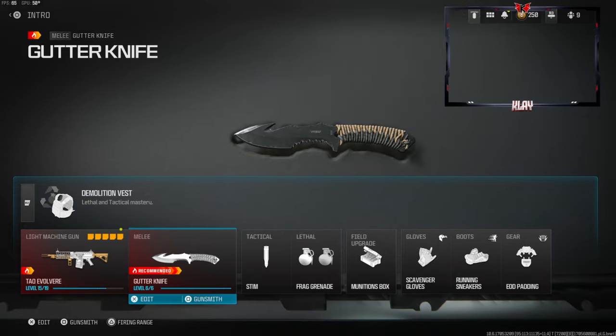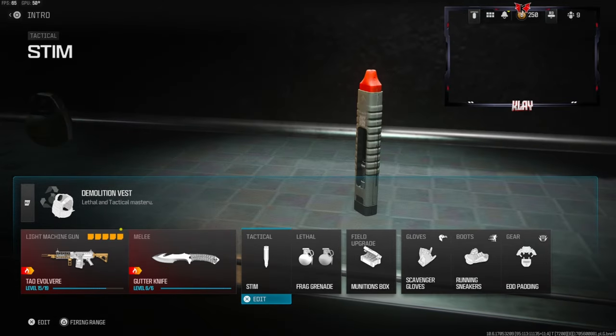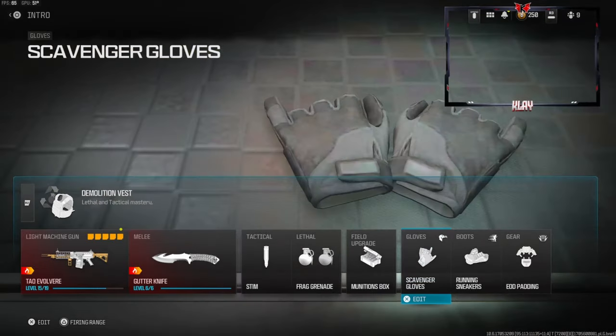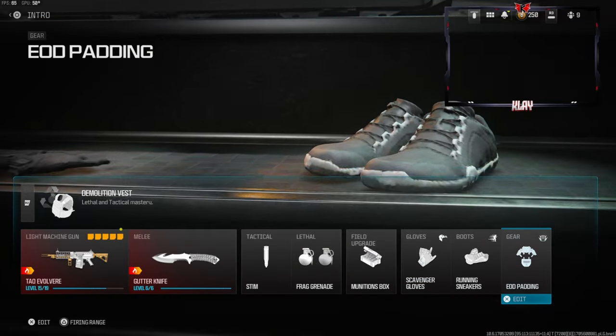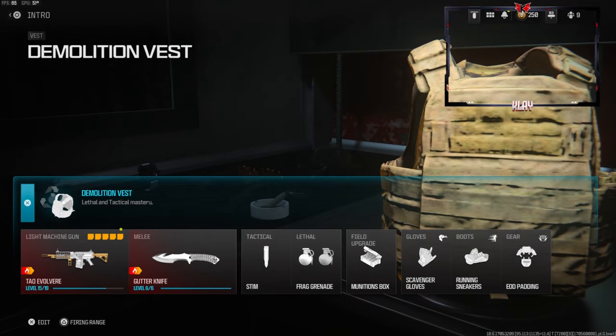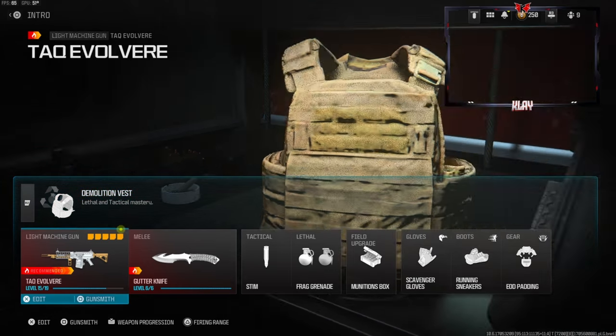Over on the secondary we're going with the knife. Tactical is sim frag grenade for the lethal. Field upgrade is munitions box, scavenger glove, running sneakers for the boots, and EOD padding over on the gear. Over on the vest we're going to be going with the demolition vest — this gives us resupply and two lethals.